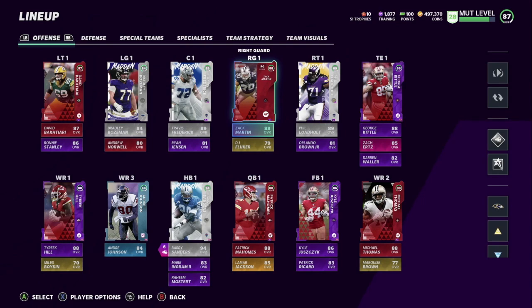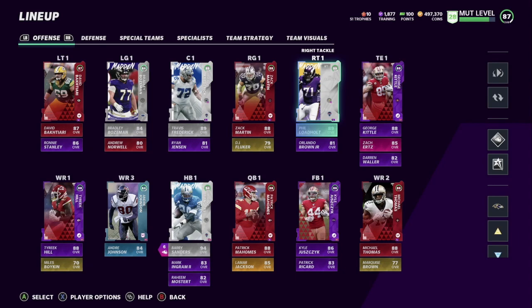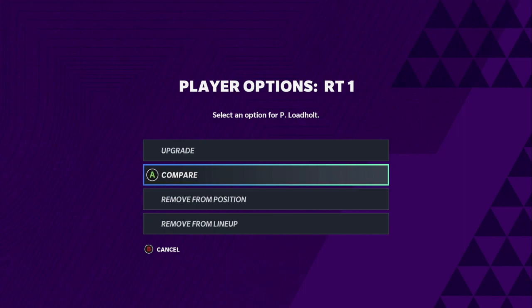You can see here we got Zach Martin. I did get the right tackle — he's an 89 overall. I wanted you guys to see that. In fact, I'll show you his stats on the team.